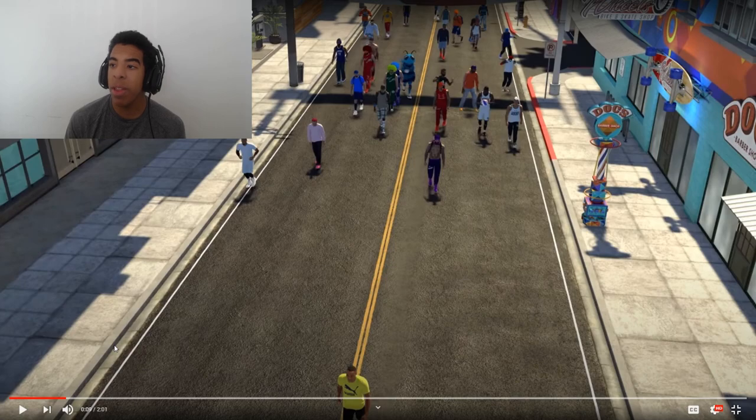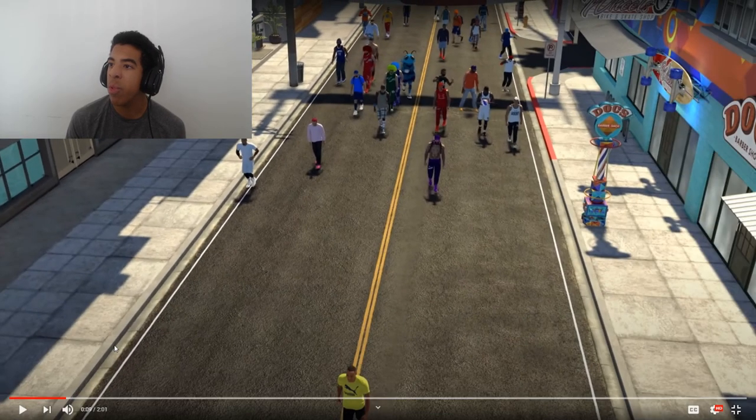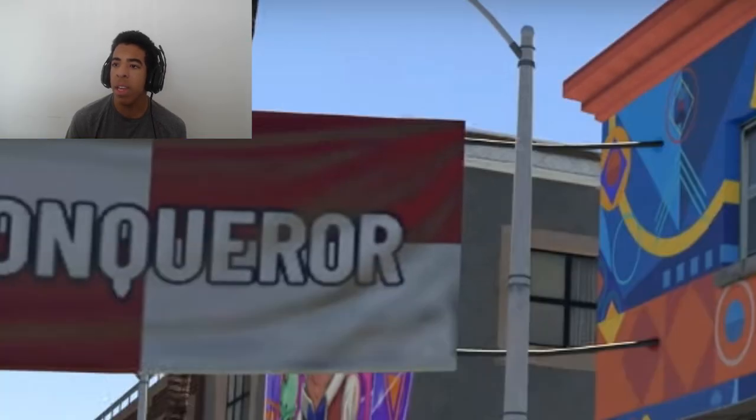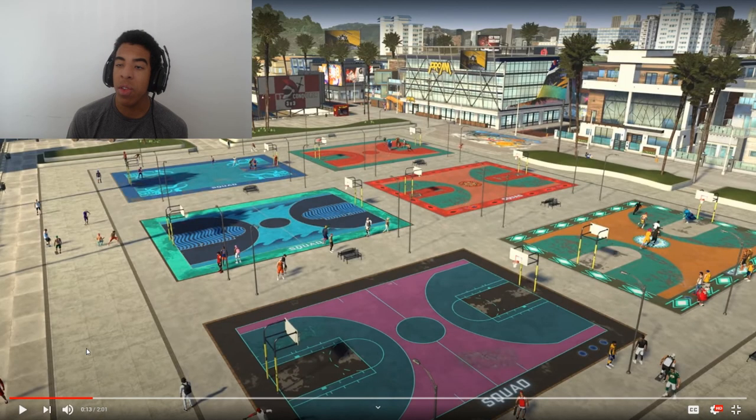This park looks pretty fire. They have the Gatorade facility and Doc's Barber Shop. There's a Core Conqueror banner in the top right — I'm guessing that tells you what events are going on, maybe instead of having it on the screens. This neighborhood looks like it has the same layout but it's a little bit different.